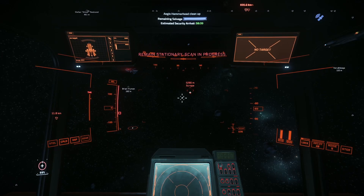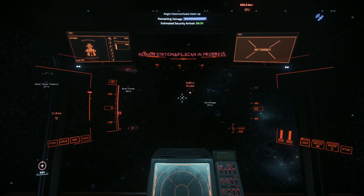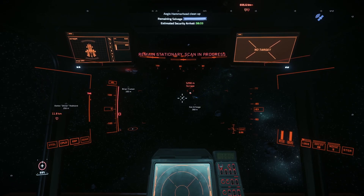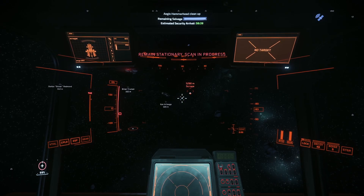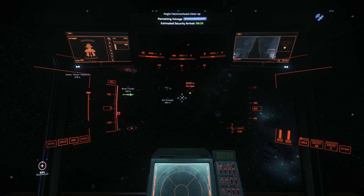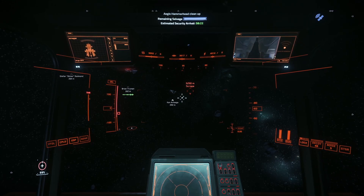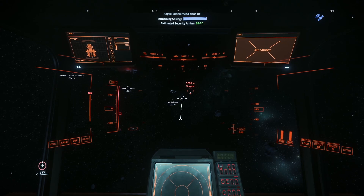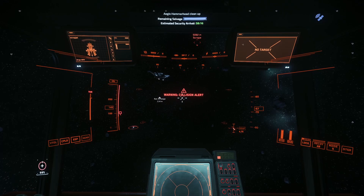That's it for my review of the Argo SRV, its mission, and how to get around paying that pesky 32,000 credit fine for the crime stat. A special shout out to ArchServer from Star Citizen Friends and Mentoring for cluing me in on how to get around the crime stat. Let me know what you think in the comments. Thanks for watching, and have a great day. Scrapjet out.